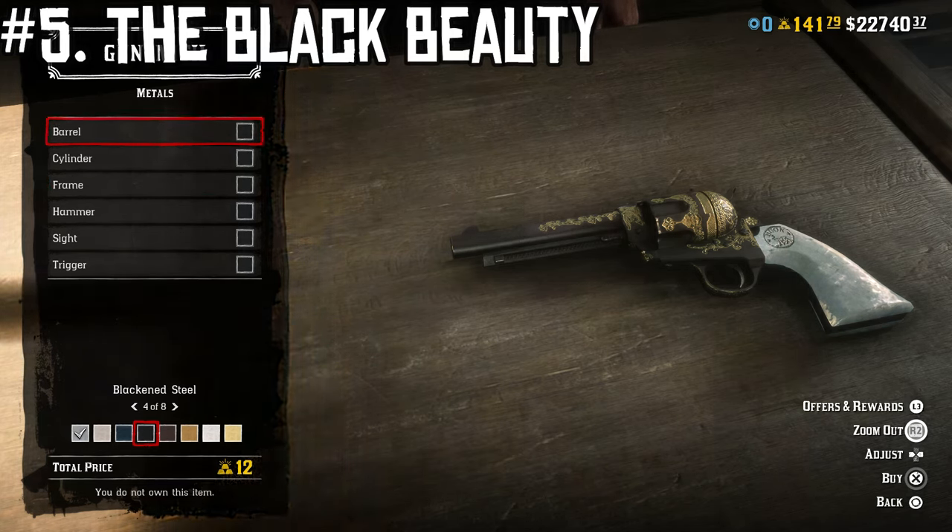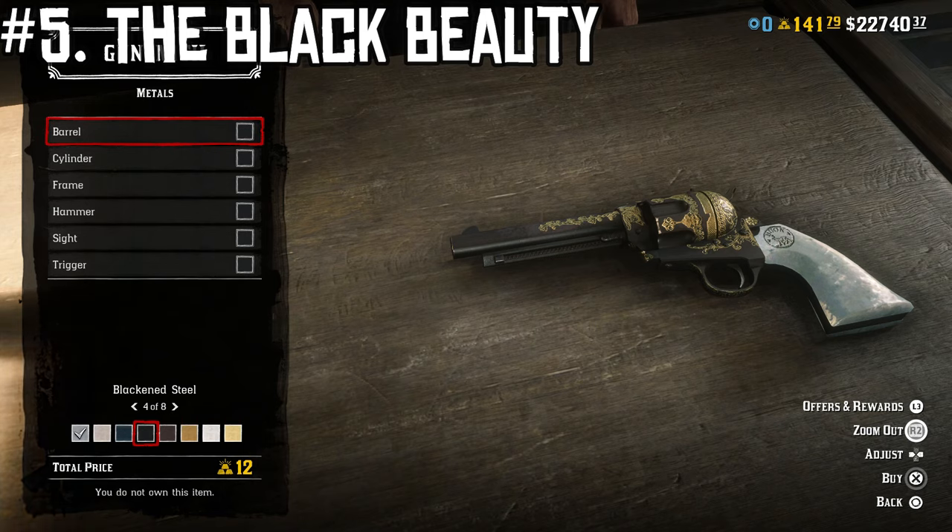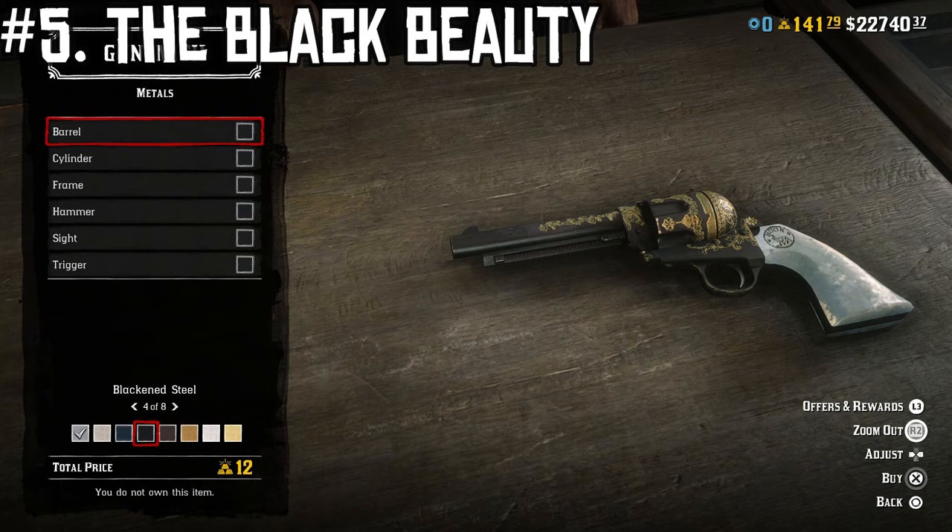Honestly, this one looks really cool. It's definitely one of my favorites for the Cattleman and one of my all-time favorite designs in the game. It just looks so awesome, because one of the core designs I'll do just on a whim is the all-blackened Cattleman revolver with the pearl grips, but then you add that gold engraving in there and oh, it just looks so good. So that's the first design — let's move on to the next one.